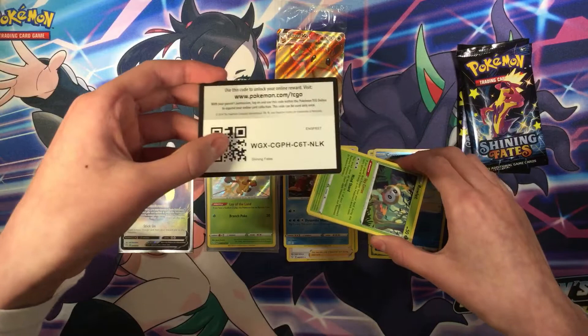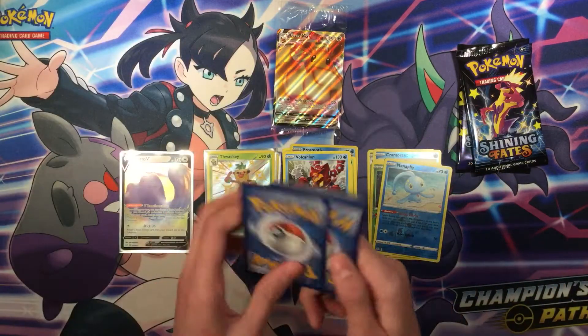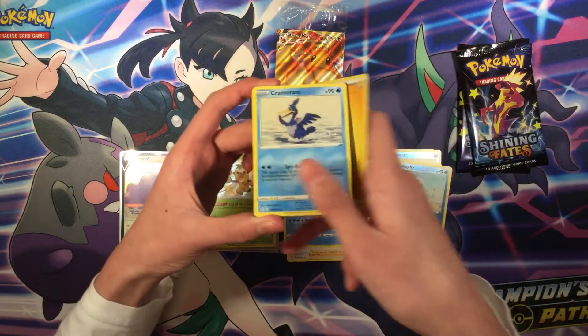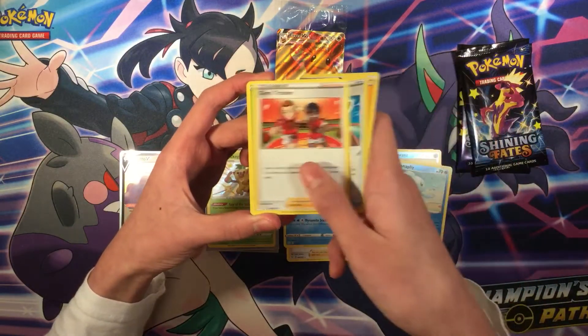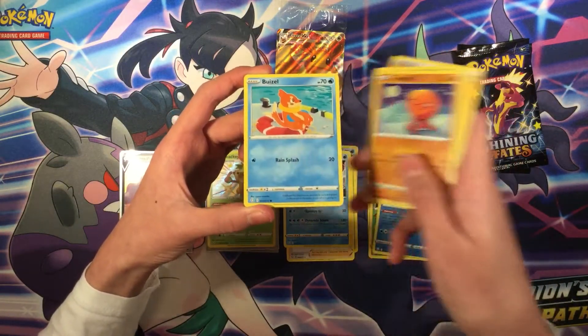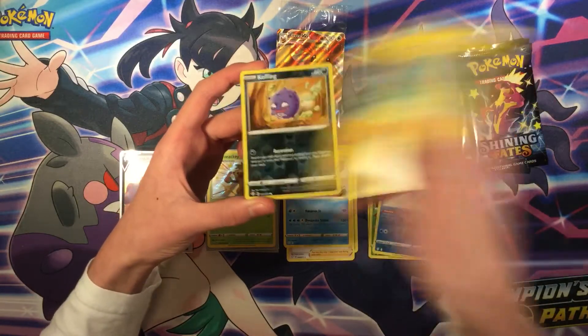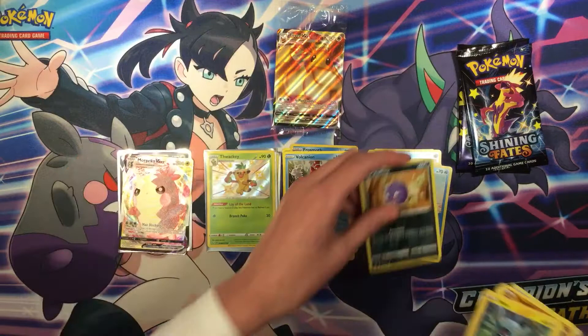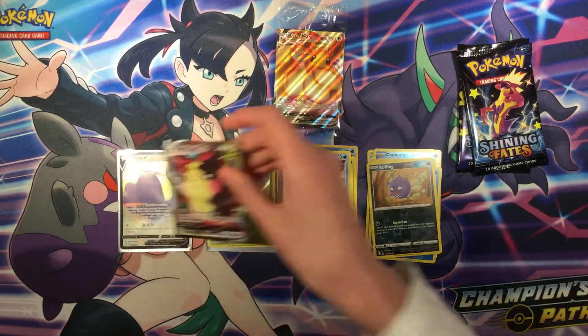Here's the code. Cards: Electric energy, Cramorant, Rusted Sword, Gym Trainer, Rowlet, Litleo, Koffing, Shinx, Koffing, and Morpeko VMAX — very good! Let's leave that up.